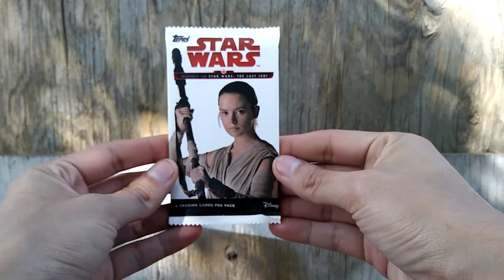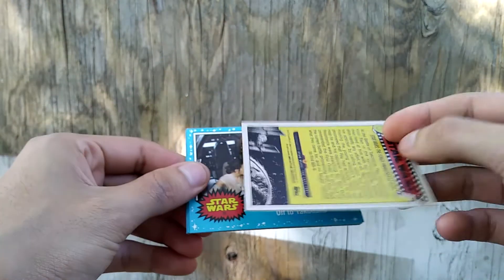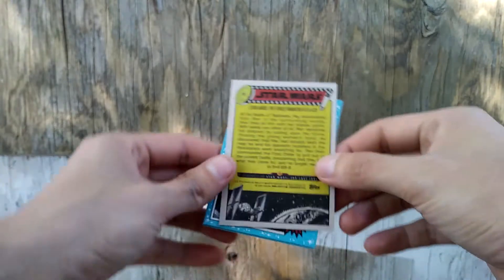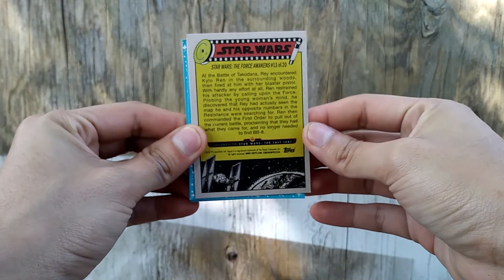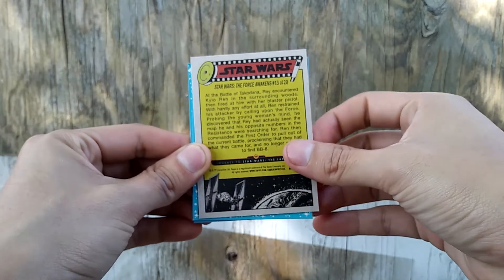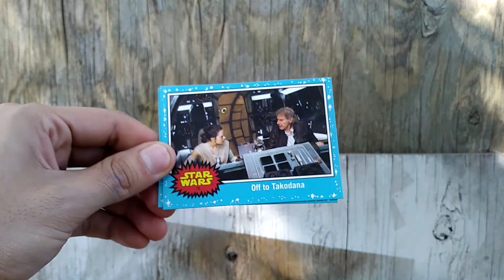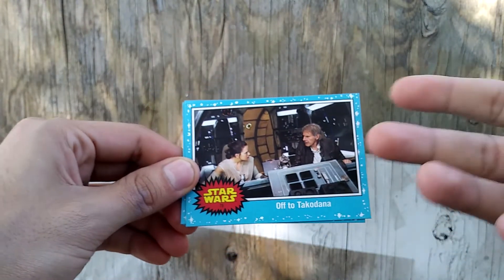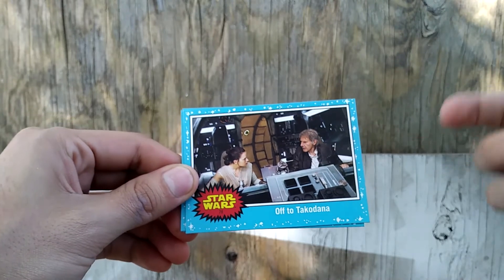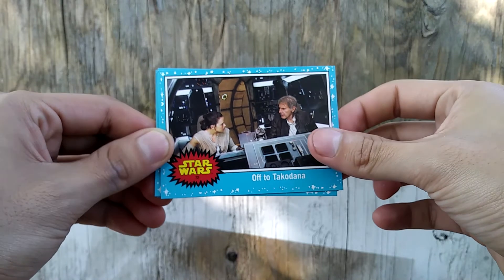Alright guys, let's get started. We got Ray alone. At the Dollar Tree you're going to get base cards with most of the packs, but sometimes if you're trying to complete your set you could probably find the card you're looking for here because it's much easier. Off to Taka Donna.